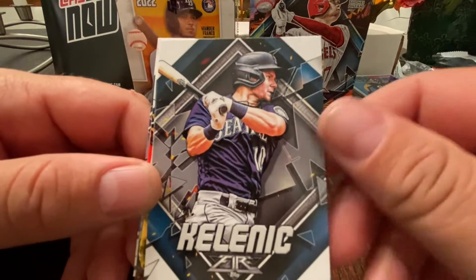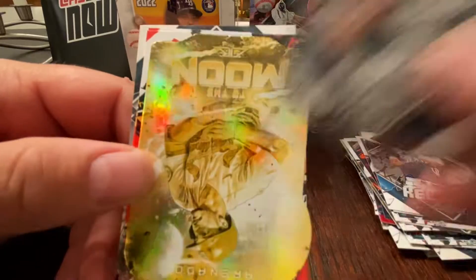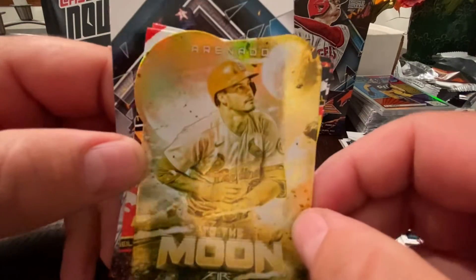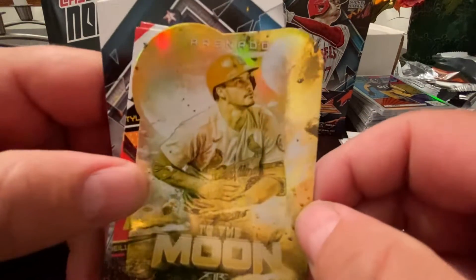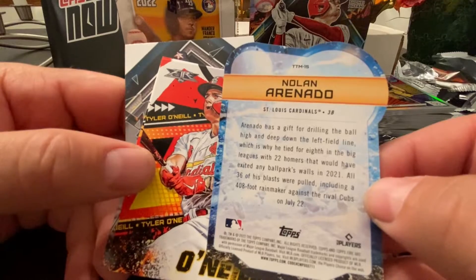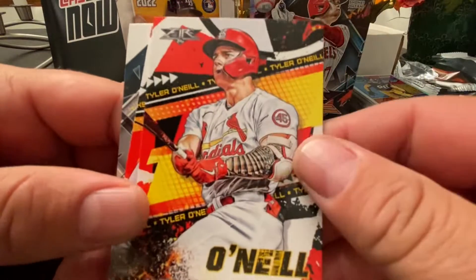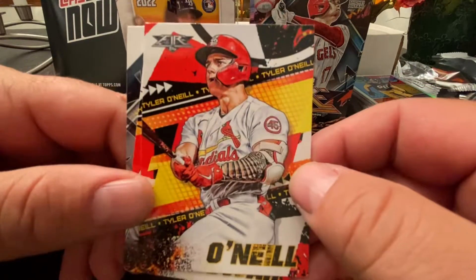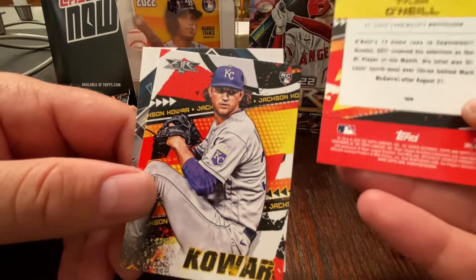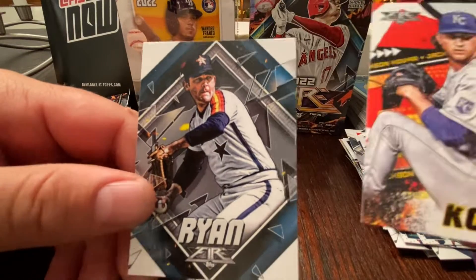Is this guy gonna pan out? I don't know, kind of worried. Burger — all right so we got another one of those 'to the moon' parallels, this time a Nolan Arenado. Very cool, that's exciting. I kind of like Fire this year a lot. Tyler O'Neal — that's different, the backs are different. And then the old Nolan Ryan.